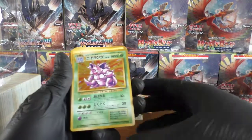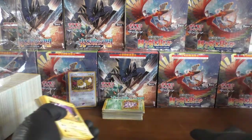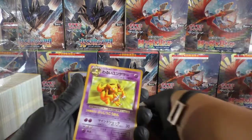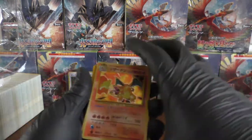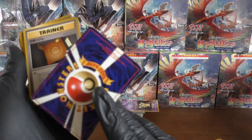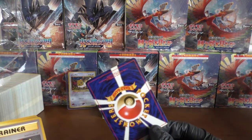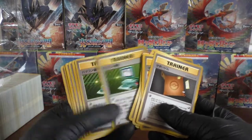We have a Nidoking holo. This holo stack is just getting bigger and bigger — rare card stack, I'll call it. Because we've got a few Sabrina's, Misty's and the Moomoo Milk thing. We have a Dark Alakazam. We've got a cool Kadabra. I see a Charizard — there we go, we've got a Charizard holo! It's looking pretty beaten up — it's got a bit of corner wear on the back. There's a corner mark on there.